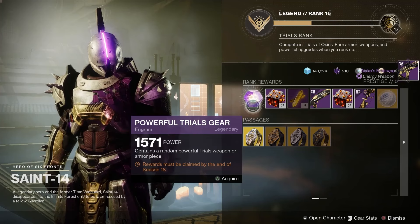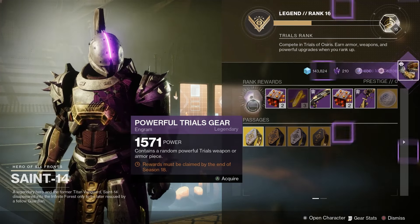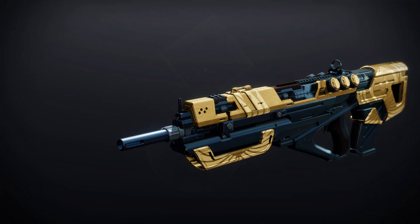Let's have a look at the God Roll guide for Trials of Osiris in Season of the Wish. First of all we've got the Messenger — it's a legendary kinetic pulse rifle. For PvP: Rapid Hit and Desperado. For PvE: Outlaw and Kill Clip.